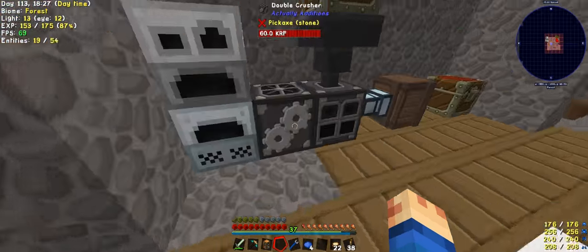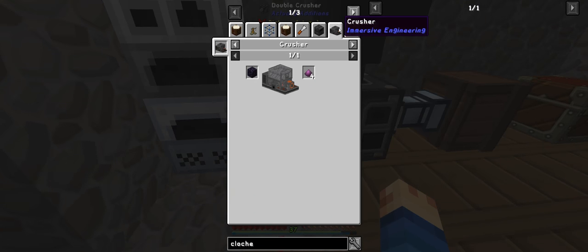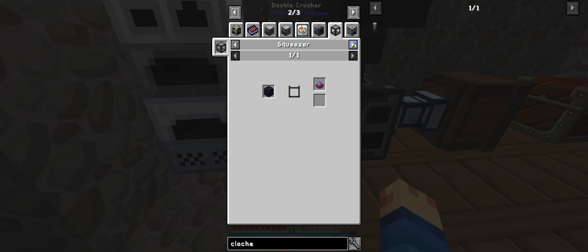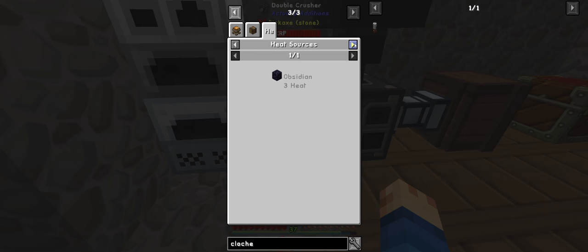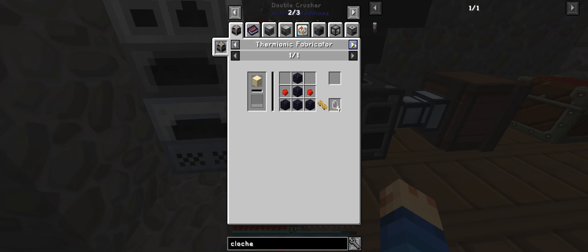Let's quickly have a look where we can crush this. We can put it in the crusher — we get four from the crusher from one. I was going to put it in the AA crusher, but it doesn't look like it actually counts. Interesting.